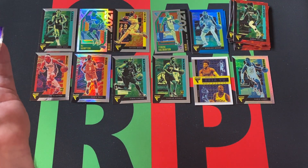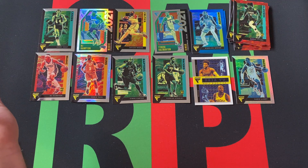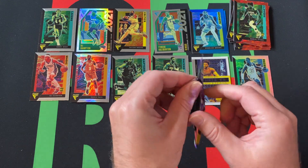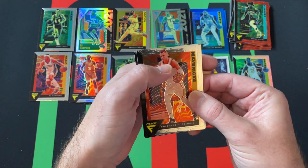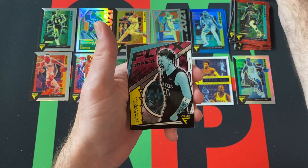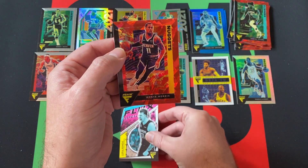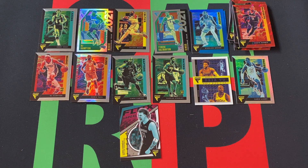Hopefully we get something good in this last pack. The Chris Paul Silver might be the best card we have, or maybe the R.J. Hampton Silver insert. Not a ton happening so far. Final pack: Chris Tops, Porzingis, Kyle Lowry, a Luka Doncic Flex Appeal insert — that's kind of cool looking. And Monte Morris is our Red Cracked Ice Prism parallel.